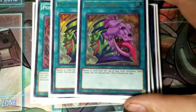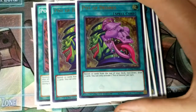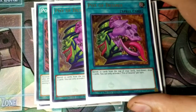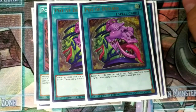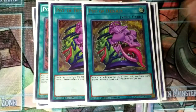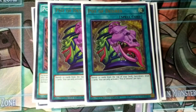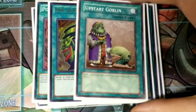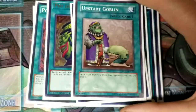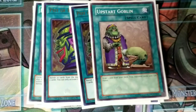You run two Pot of Desires. It's really good in this deck in particular, because most of the time you've already searched your Masterpiece by the time you activate this, so all you're banishing is a bunch of spells and traps. You just get two free cards, which is always nice. If you're going first, you want them to be Floodgates; if you're going second, you kind of want them to be, like, a Raigeki or something. Next, you run one Upstart Goblin — just draw cards. Most of these spells are all draw one, add one, something like that.